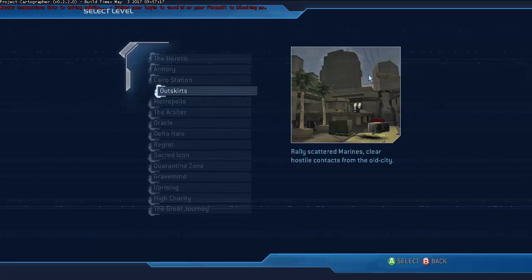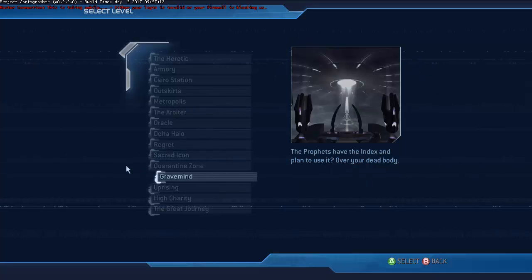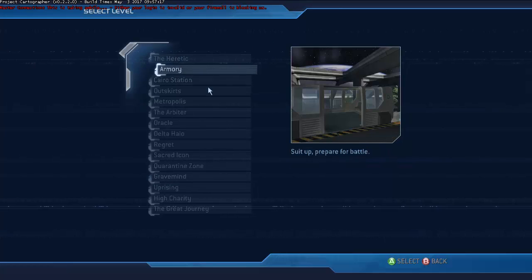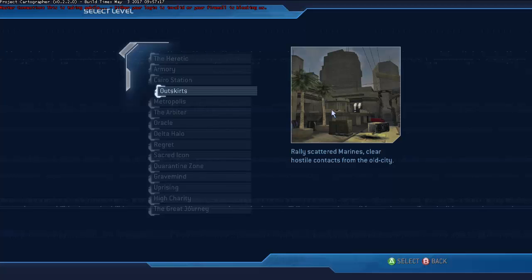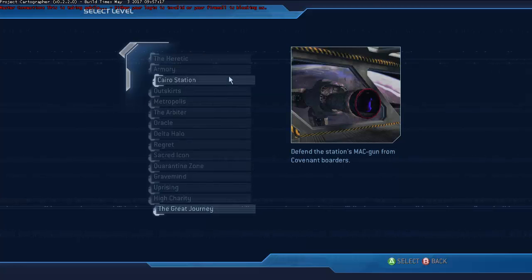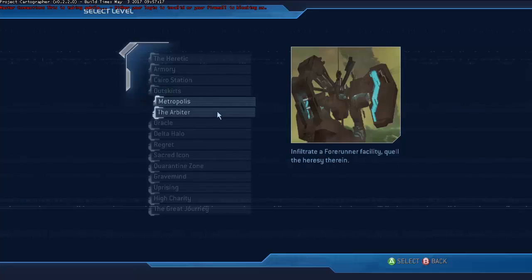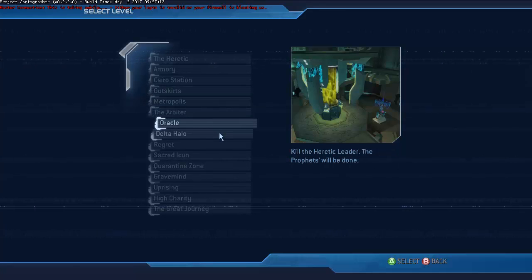What I really like are the icons and the description of each map — that brings back a lot of memories. I really like the design of the main menu, the icons of the maps, the descriptions, and the way it's all laid out with all the missions. It makes me feel so nostalgic, like wanting to do a full let's play on Halo 2.